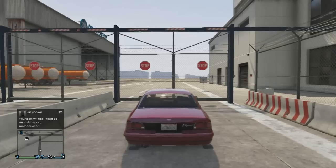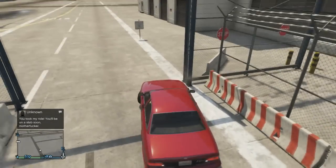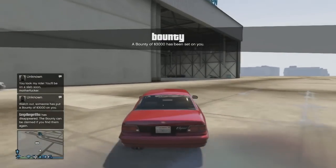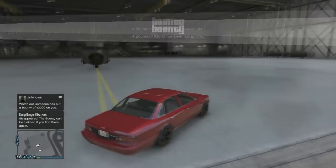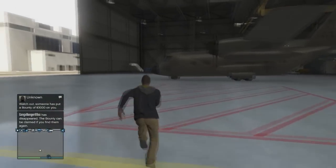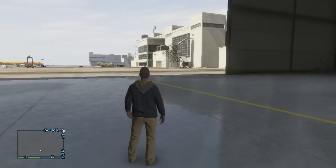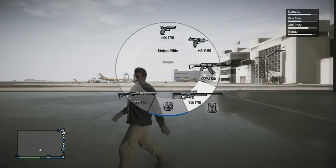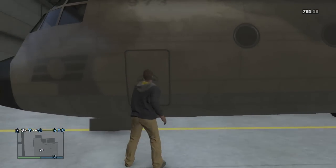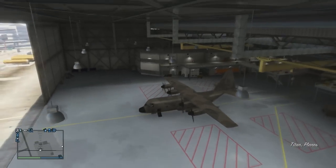We're back. It's a good thing we spawned next to the airport. What the heck just happened? You just took my ride — you'll be on the slab soon, mother trucker. Oh, a $3,000 bounty has been set on me. Come at me bros, I'm in a jet. Let's see if anybody wants to come over here. There's a military helicopter over there. I wonder if anybody's gonna try to take me out. I'll take them out before they take me out — I ain't worried about $3,000.